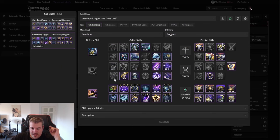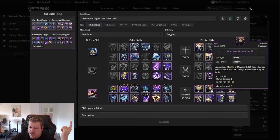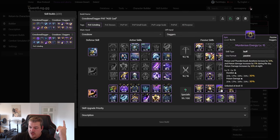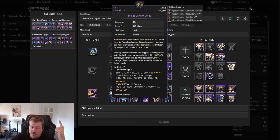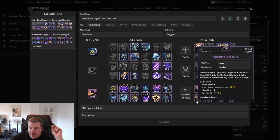Now for passives: important to note that the cooldown reduction passive is gone, replaced with the Bloodlust stack, so we now have skill damage boost and critical damage instead. We also take the bonus damage passive that triggers whenever we use a mobility or movement skill — we can proc it with Nimble Leap and Shadow Strike. Then there's Murderous Energy, which increases the duration and poison damage of Inject Venom. We go with Piercing Strike for additional bonus damage and some stamina regen.